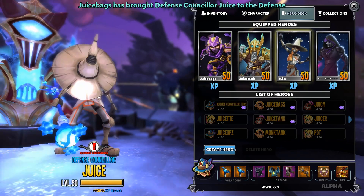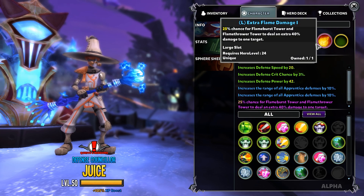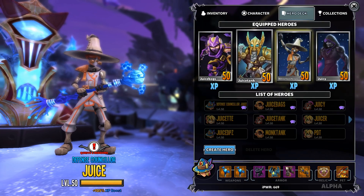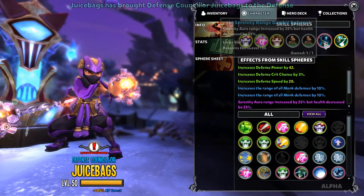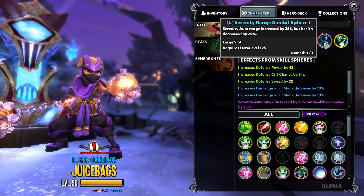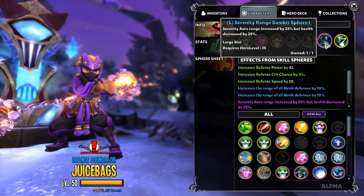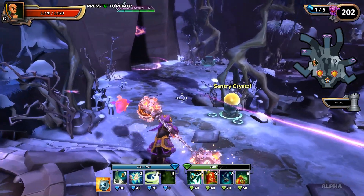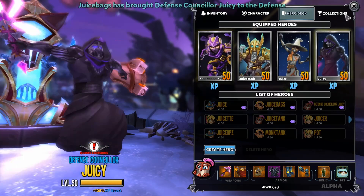The hero deck I'm bringing along includes my waller. My cannonballer — now renamed Juice Tank — has decent cannonball towers but bad walls, so I'm bringing both. Then my trusty apprentice, all geared out in fire stuff, not frost. And my monk — since I've got the waller I don't need additional blockade health, so I'm going with the Serenity ranged gambit sphere to really blaze out my serenity aura range.